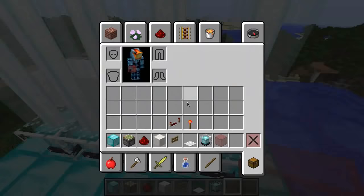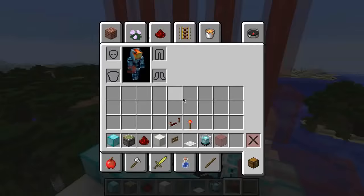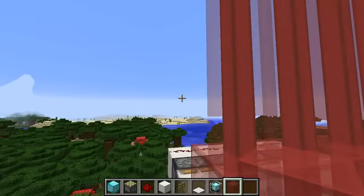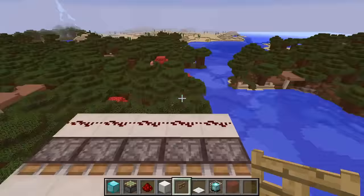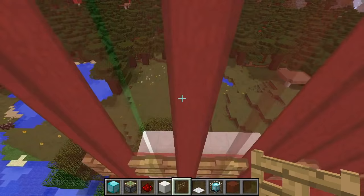Now we need to go to the other side, grab some red stained glass, and go ahead and place that two blocks above the beacon. You can choose whatever color you want — I just chose red because lasers are usually red, but you could do green or blue or whatever your heart desires. Place those red stained glasses just like that. On top of the red stained glasses, add some fence gates. What these gates do is whenever they're open, you're allowed to walk through, and whenever they're closed, they're just a little bit taller, so they kind of block you from being able to walk through the door.